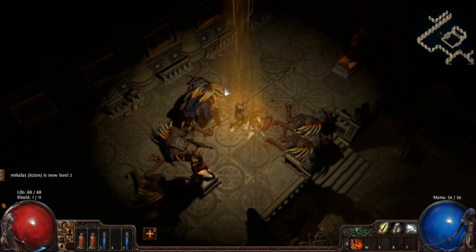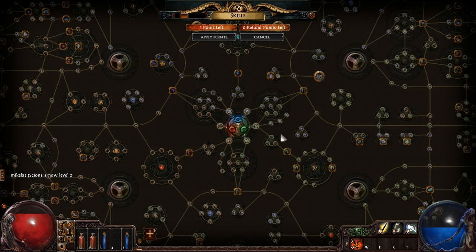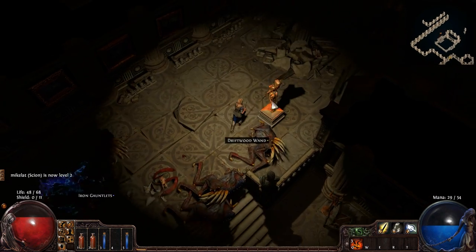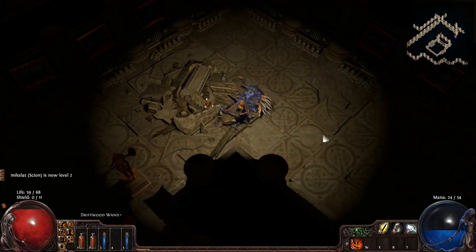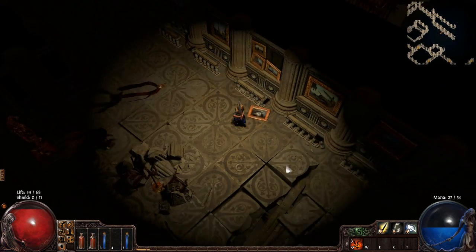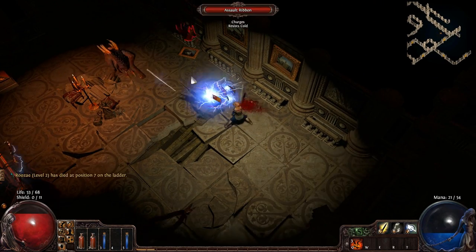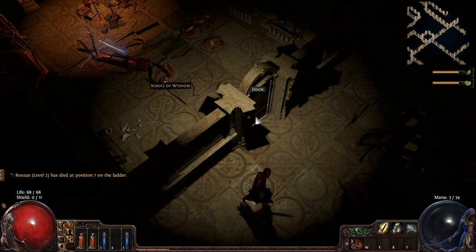I'm going to actually get projectile damage to start, because projectile damage counts — this is a projectile I'm using right now. So this is mainly going to be a Spectral Throw base build. I'm going to keep it going until I die or whatever, and it's gonna be cool.